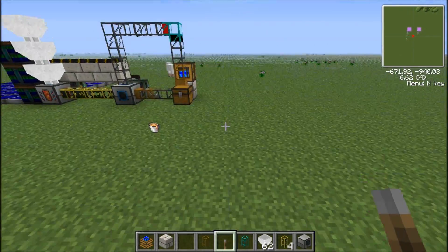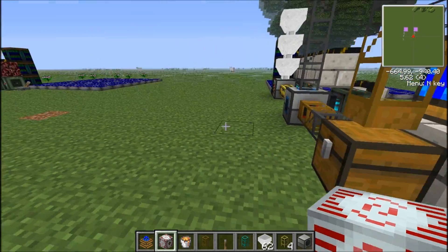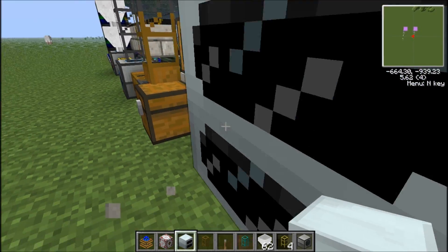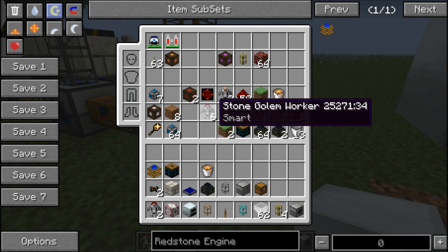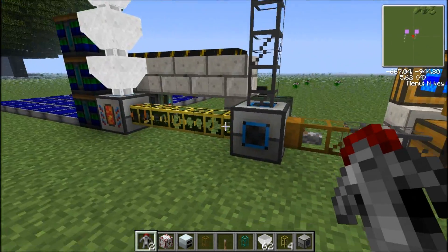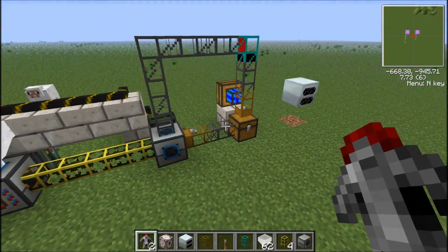Next you have a geothermal generator — you have to have it suspended one block in the air. You'll want stone golem workers; it doesn't really matter what extra ability they have — just take anything you want, like speed if you want the system to happen faster. The main factor of how fast this goes is how many magma crucibles and how many solar panels you have to power them.